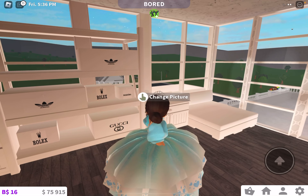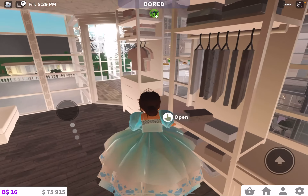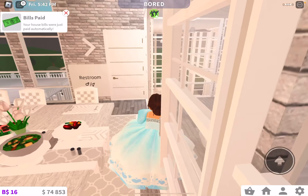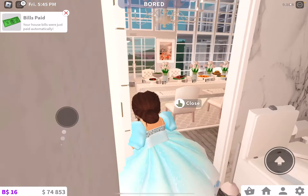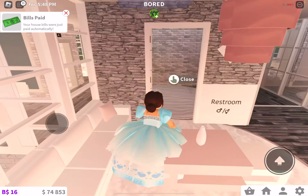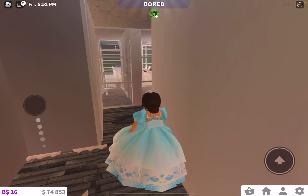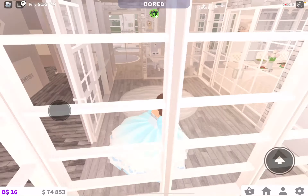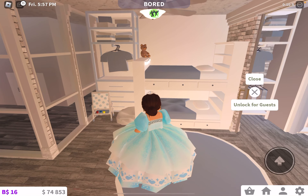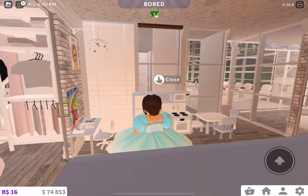There's Adidas, Rolex, Pandora, Gucci — there's so much. There are elevators too that lead to other floors. My bills are automatically paid. Another bathroom. Another living room or just a lounging room. There's so much stuff — even an elevator here. This might be a little baby's room. And then we just have a two-bunk bedroom — this is super cute, I love this. Some more kitchen and a tiny desk.